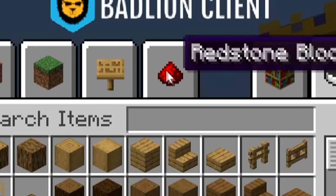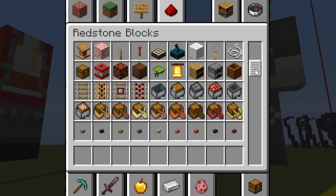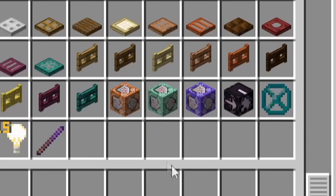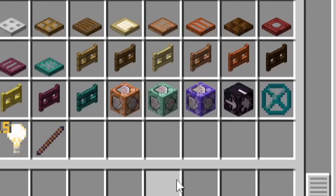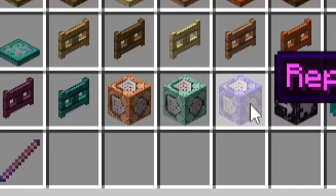Why? Because if you go over to the redstone blocks right here and you scroll down, you will find that Mojang have finally added command blocks to the creative menu. After 10 years, they've finally added it: command block, chain command block, repeating command block.